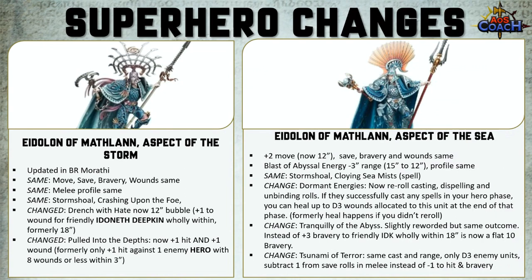On the wizard Aspect of the Sea, it has gained plus two to its movement, so it's now movement 12. Save, bravery and wounds stay the same. Blast of Abyssal Energy has lost some range — it used to be 15 inches, it's now down to a 12-inch shooting attack, though the profile is still the same. The Storm Shoal and the Cloying Sea Mist spell have also stayed the same.